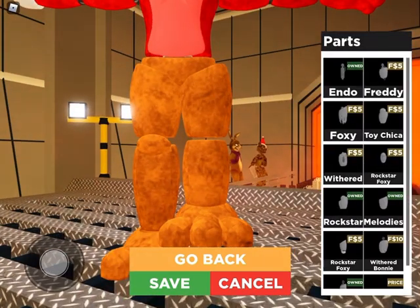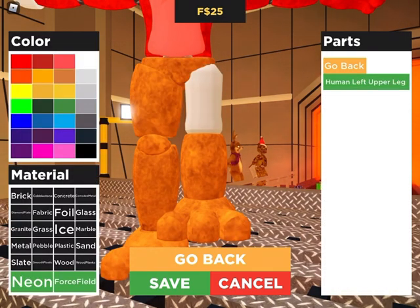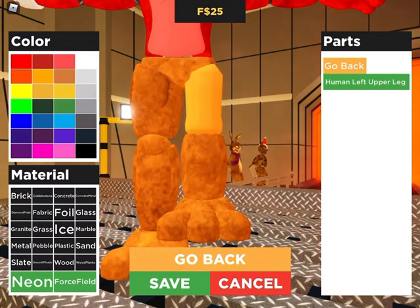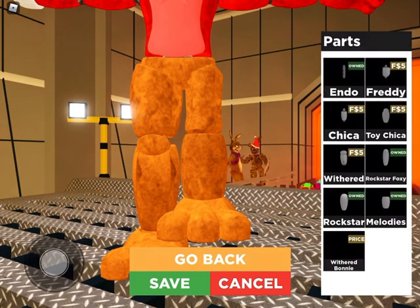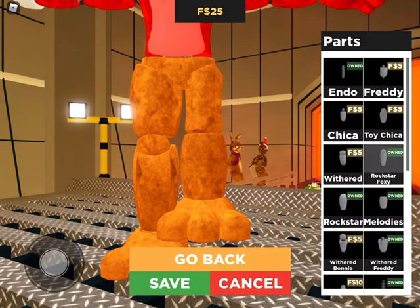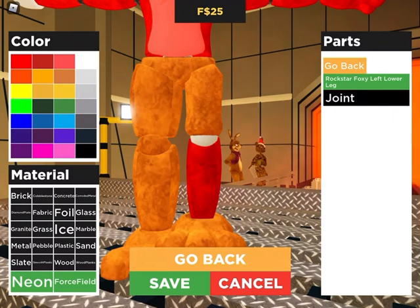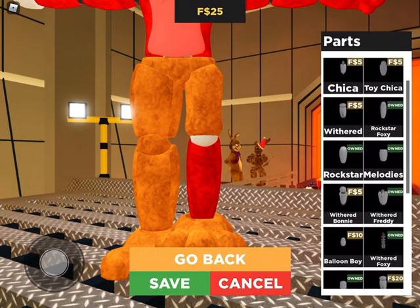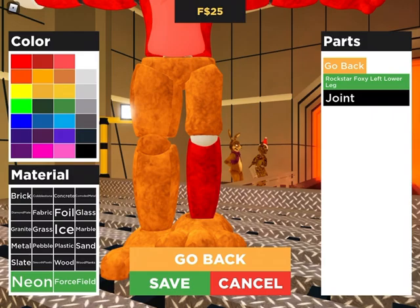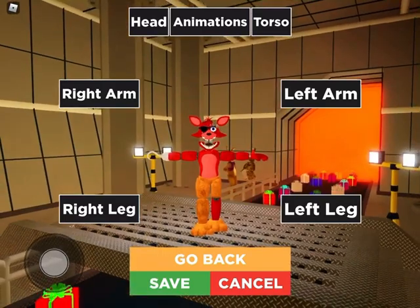Left leg, upper left leg — you're going to make it not Rockstar Foxy, but go down and find human. You may think it might be a little weird to put human, but it looks good — you'll see. Then you're going to want to put this one as Rockstar Foxy. Rockstar Foxy.